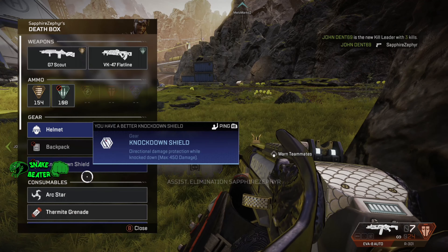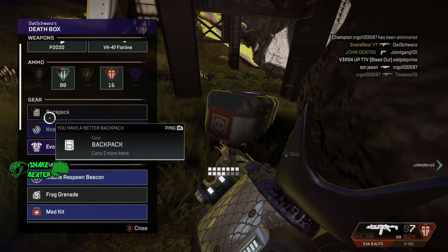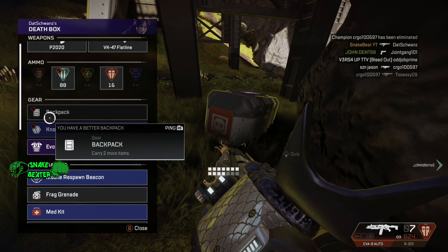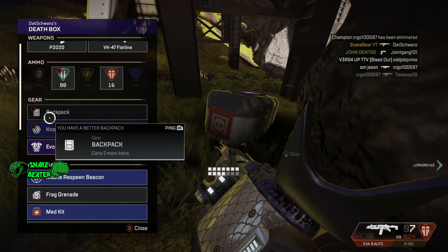Tip number four: take high ground as much as possible. You need to make sure you are taking the higher ground — high ground always wins. High ground is the key to winning in BRs. If you have the high ground on a team you will end up winning. It's essentially a 99.9% win rate. If you don't take the high ground you end up not winning your fights.